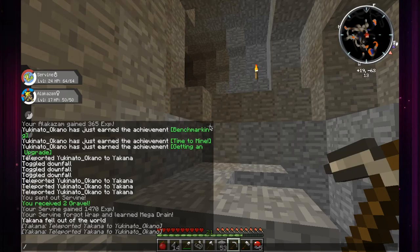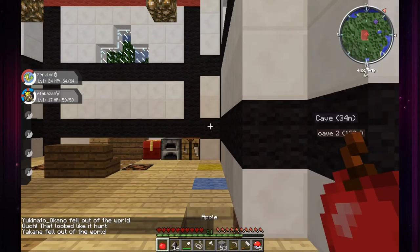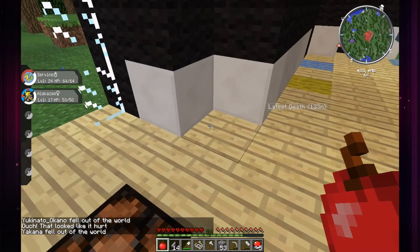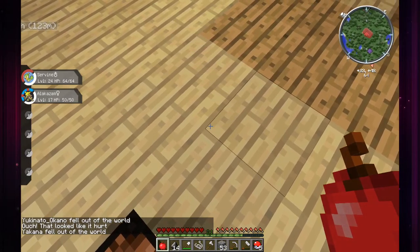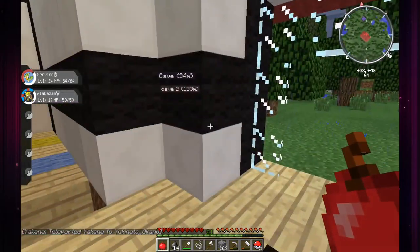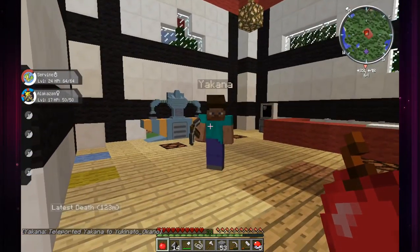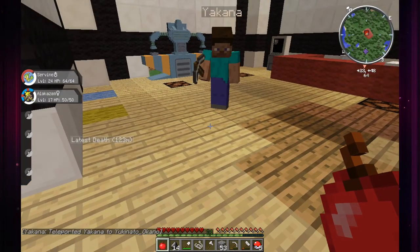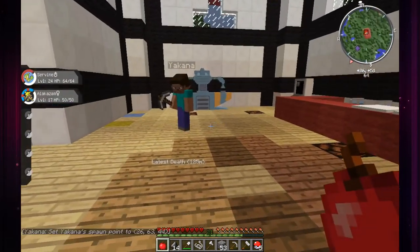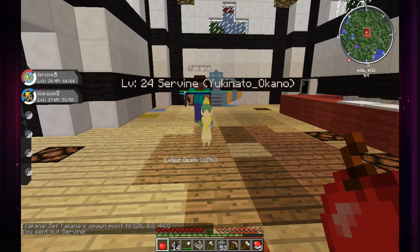Let's go back home - slash kill yourself so you can set your spawn point here. I'm lagging so much - player cannot be found, I forgot to do the tab thing. Go ahead and set your spawn. How do I do that again? Slash spawn point. Did you end up catching another Pokemon? Good, I'll just whoop your booty!